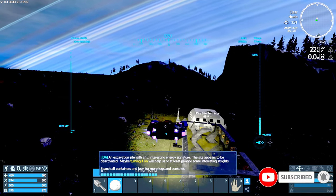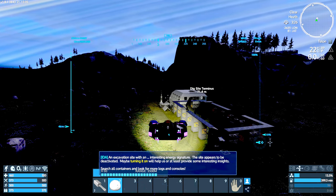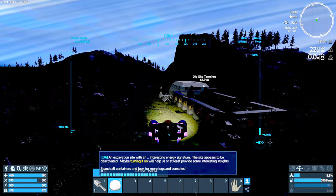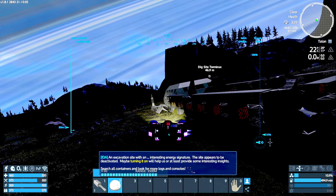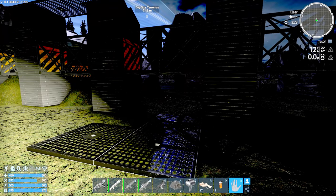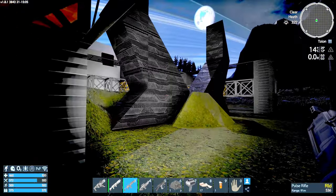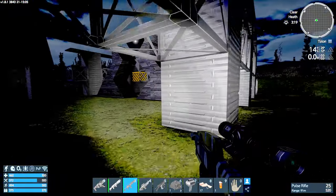This is a POI I haven't seen before — this looks interesting. An excavation site might be interesting, and there's an interesting energy signature. The site appears to be deactivated; maybe turning it on will help provide some interesting insights. I'm going to leave the thrusters off to keep power running relatively low. Suit lights are probably a good idea, and pulse rifle at the ready — I can hear something unfriendly already.